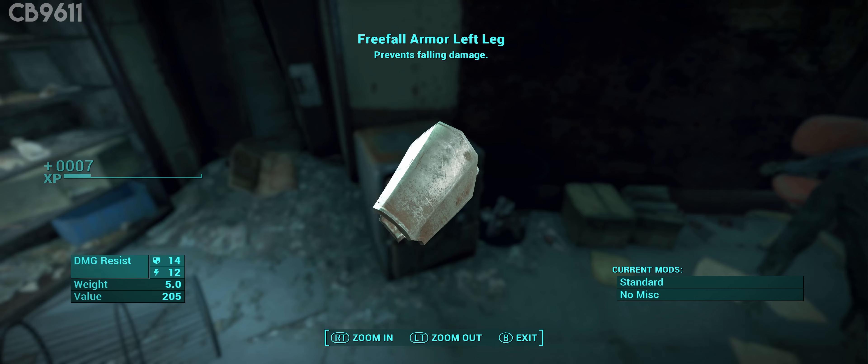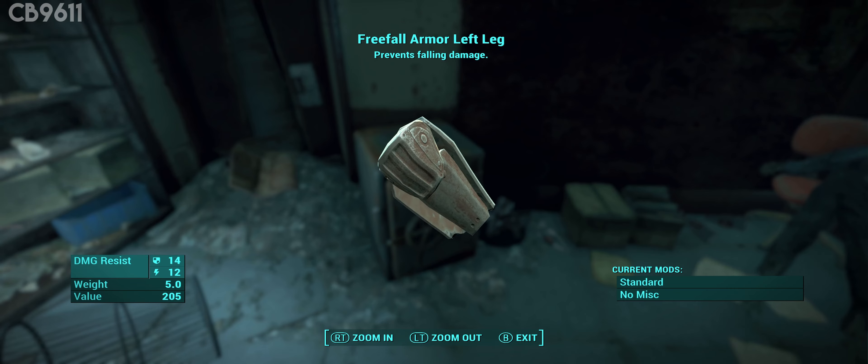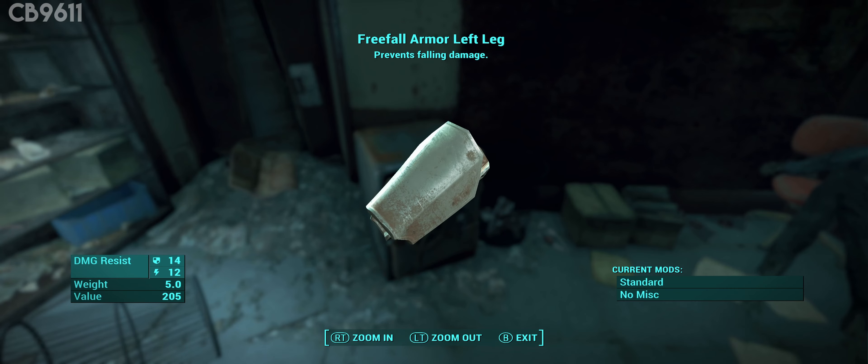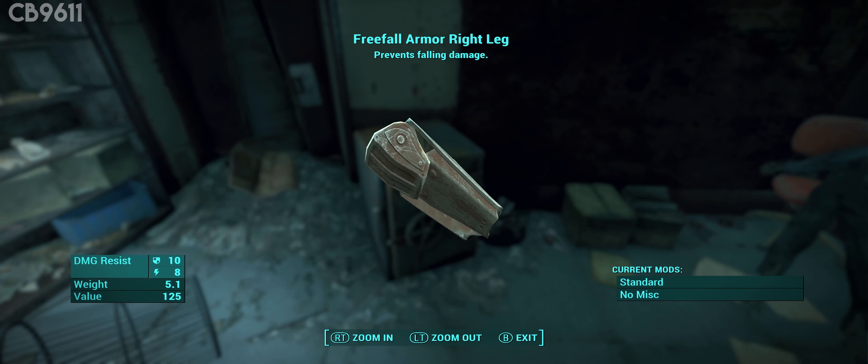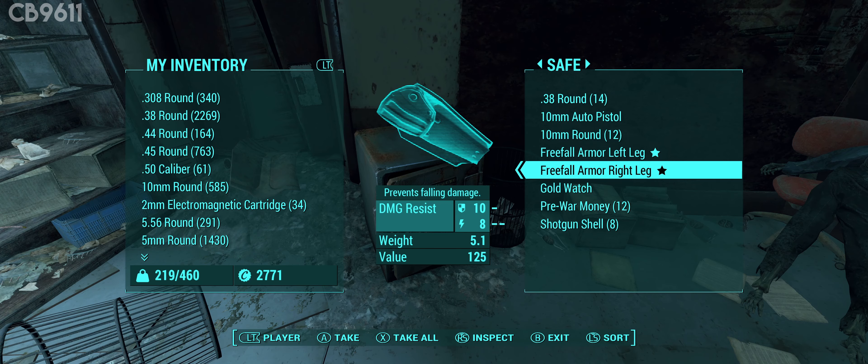The way this armor works is that you want to make sure you equip both the left and right leg armor on your character. That way you can avoid all fall damage. If you only equip one of them, it only negates some fall damage.